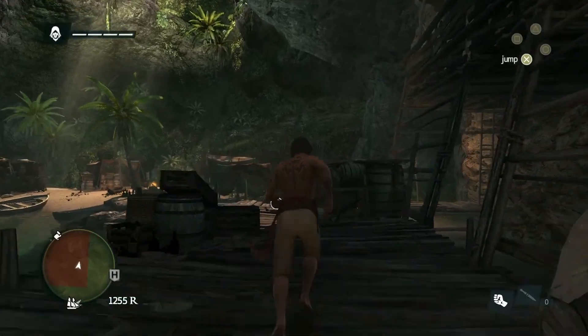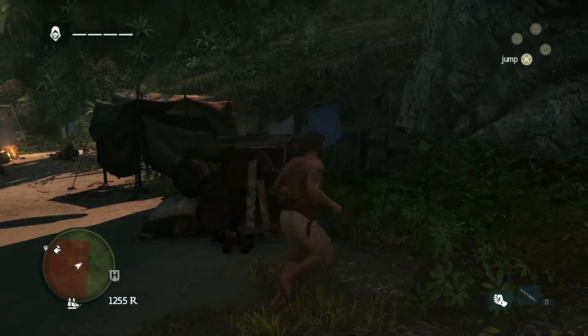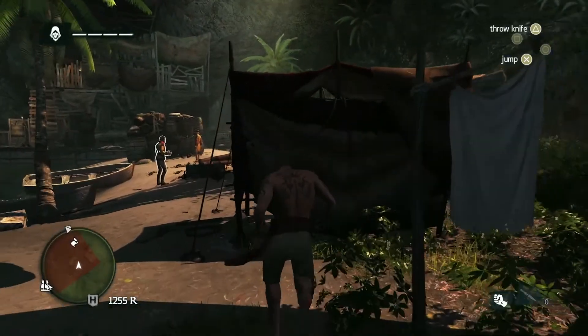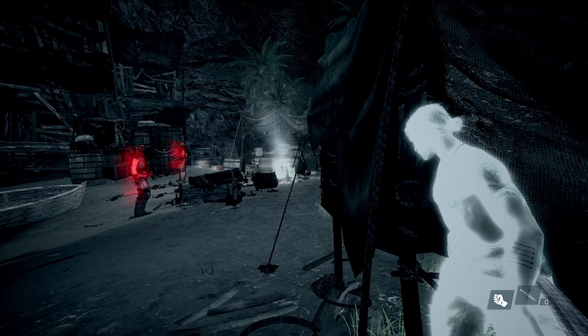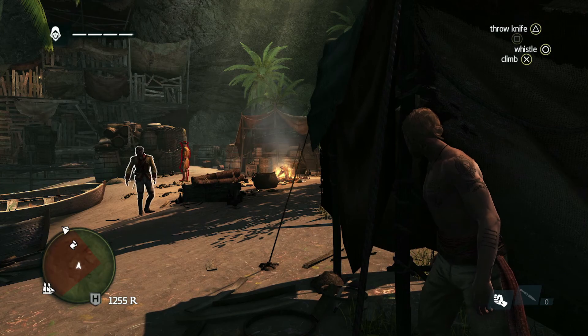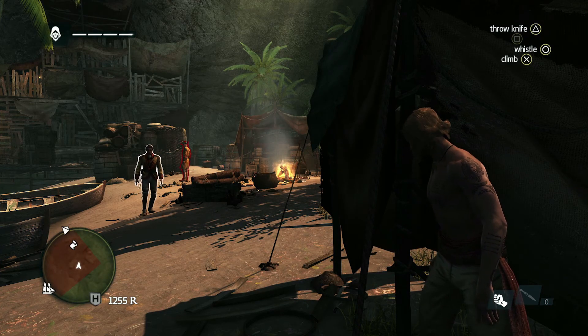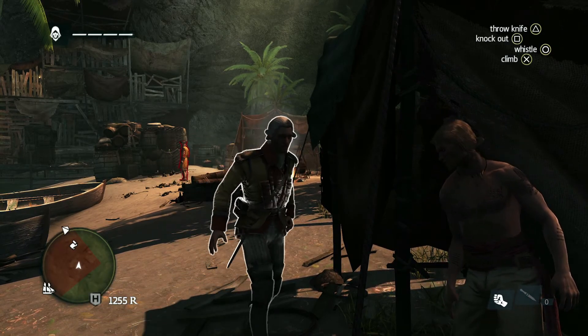As you can see, Edward does not have his weapons or tools. This is the risk you take when you access the underwater caves. Let's whistle to attract this guard's attention. This specific enemy is what we call an agile — they carry blades. Taking him out allows us to take his blade and use it for ourselves.